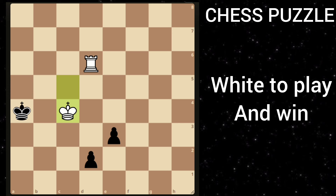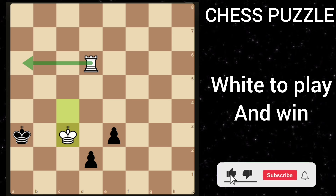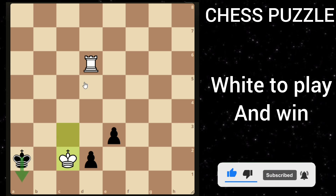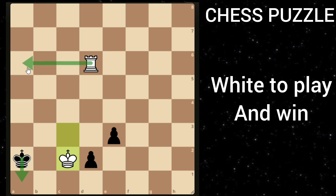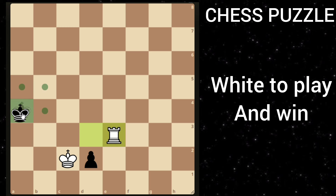If he goes king a3, you just follow him with king c3, again threatening mate in 1. He goes king a2, then you follow him, and if he goes king a1 it's mate in 1. So he has to play king a3, forcing him into a fork, and after black moves you can just take this pawn and you are just completely winning.